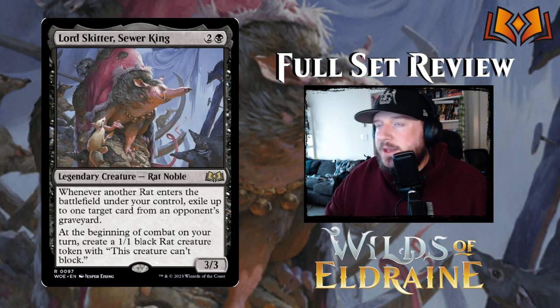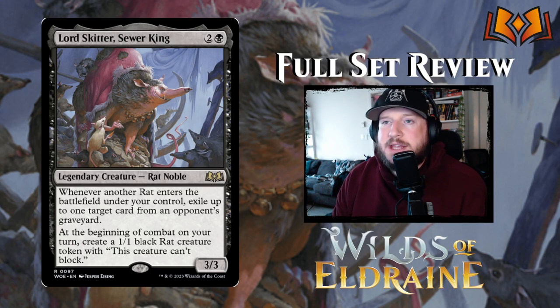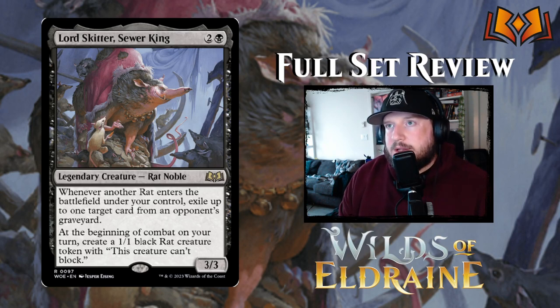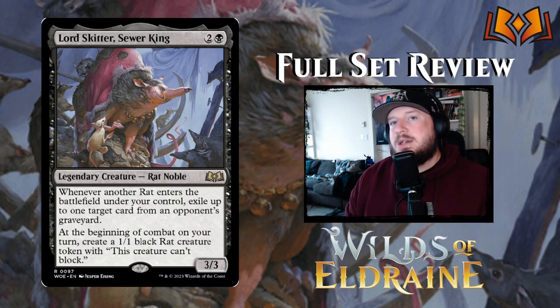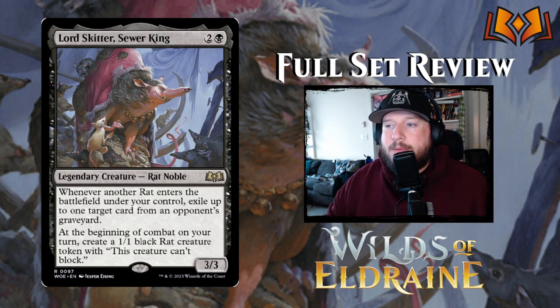Lord Skitter, Sewer King costs two and a black for a 3/3 Rat Noble legendary creature. Rats are a huge part of the Eldraine story, and there's a rat archetype in red-black. Lord Skitter says: whenever another Rat enters the battlefield under your control, exile up to one target card from an opponent's graveyard. At the beginning of combat on your turn, create a 1/1 black Rat creature token that can't block — so every single turn you exile something from your opponent's graveyard. A 3/3 for three with those abilities is pretty good.